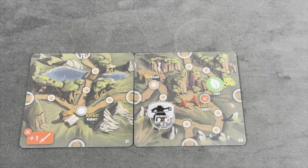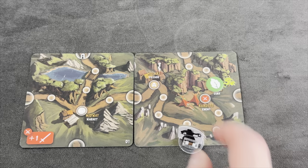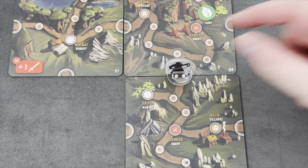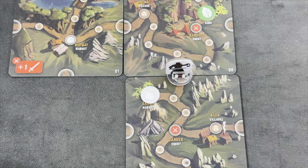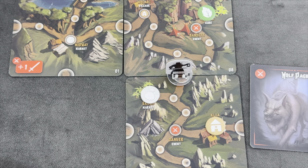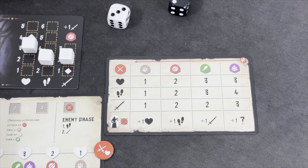For our next move, we can either go upwards to the herbs or move down to explore. It's exactly enough movement to explore down here — one and two, then spend one more movement point to explore. We get another item waiting for us here, another enemy to spawn in a second, and another sick village. But now we're out of herbs unless we move up to get them. The enemy revealed is a Wolf Pack.